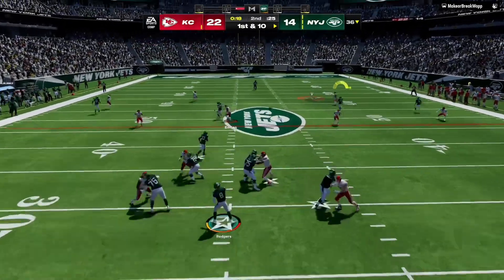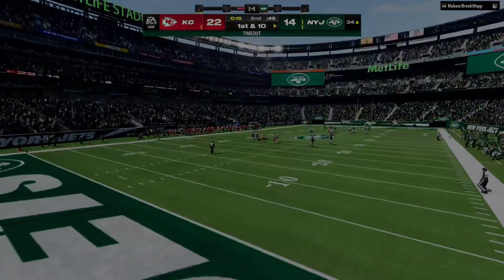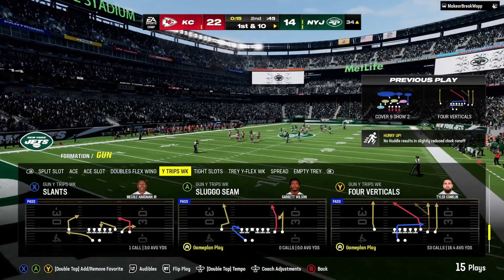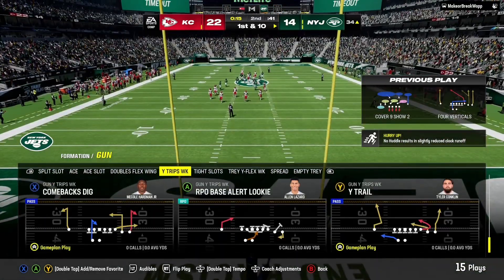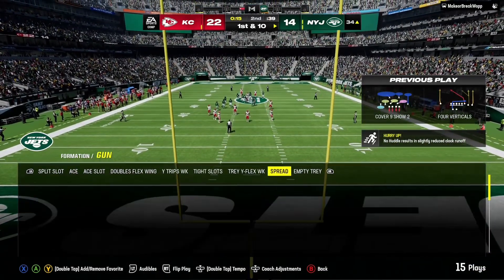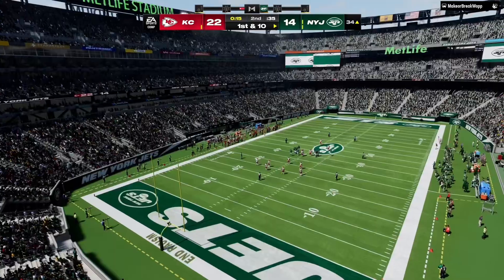Rodgers going to throw. Got a man here — it's Wilson. The Jets are going to use the first of their timeouts with 15 seconds to play in the first half. That's another Jets first down.